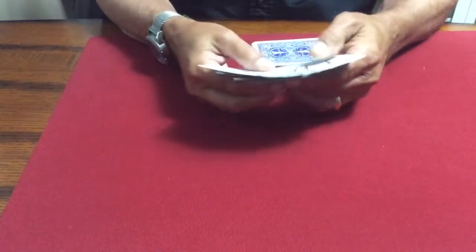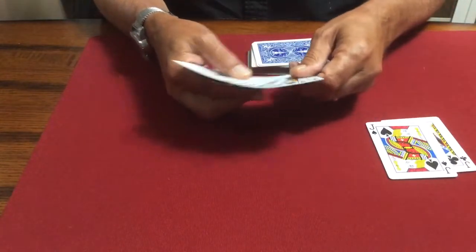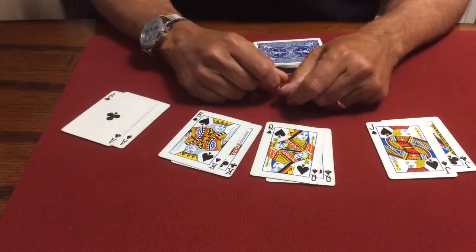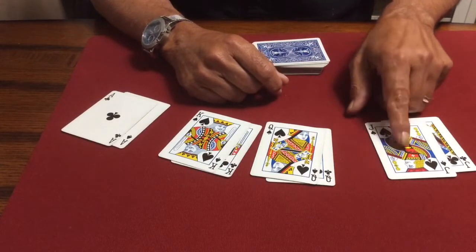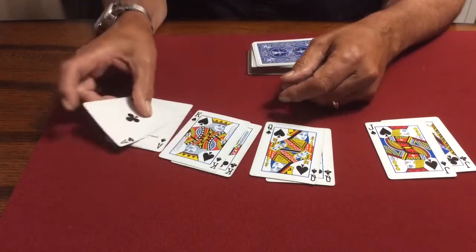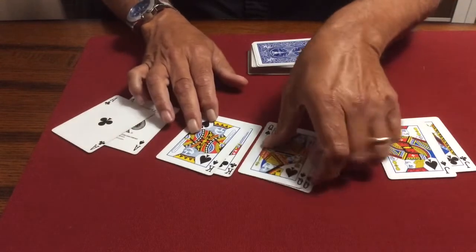You're going to stack four hands of poker for Texas hold'em: jacks, queens, kings, and aces. But it's not going to be the way you might think. You might think you would stack the suckers to get the jacks, queens, and kings, and then the cheater gets the aces. But there is a way to win with the lowest hand.